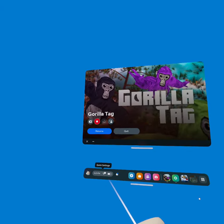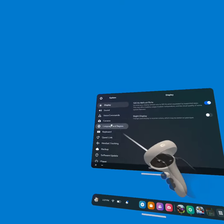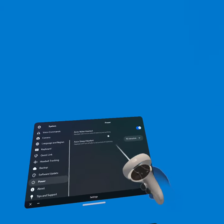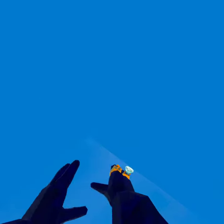And you want to set your settings here — system, power — I think auto-sleep headset. Put it on 15 minutes or 4 hours. And then you want to put your controllers on the ground, like this. It's touching — you don't want to be floating. And then just keep your headset on and set it down.